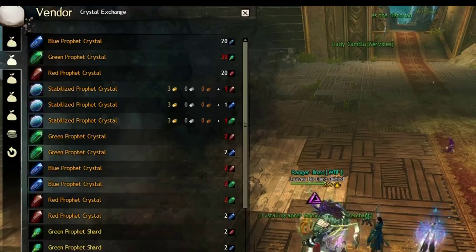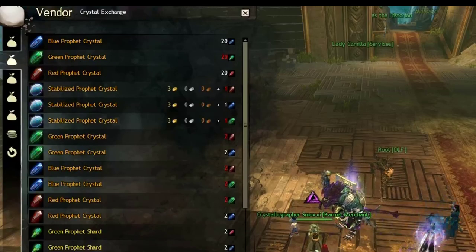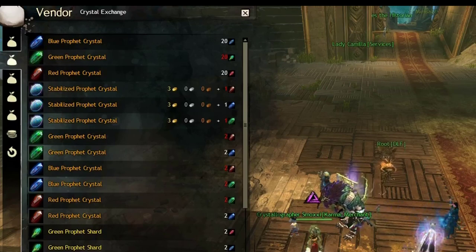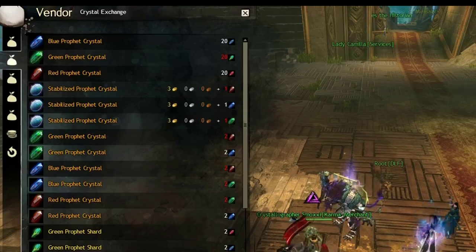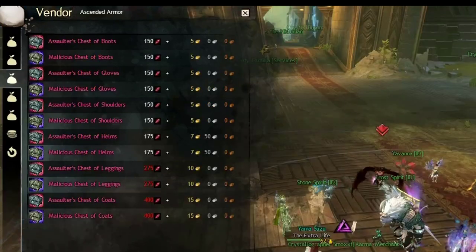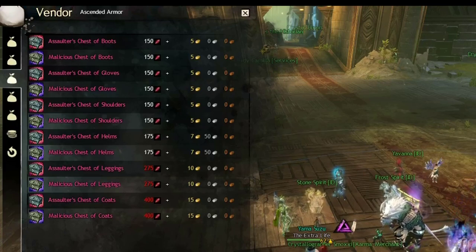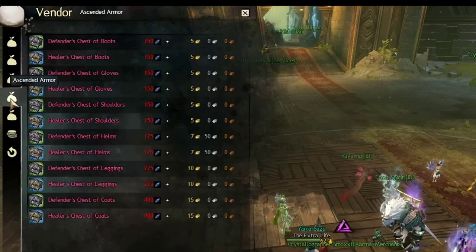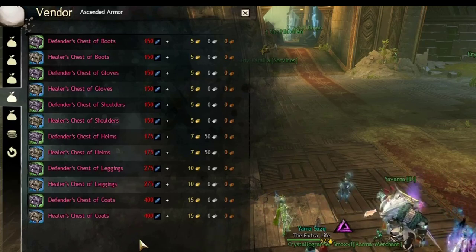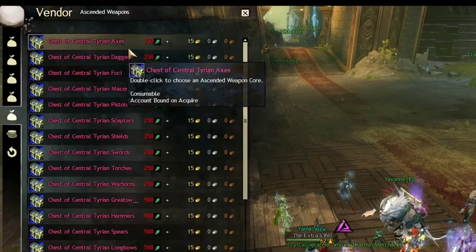Now let's talk about the different colors for charms and crystals. You will always see blue, green, and red. The important thing is you will only get one color per week — for example, if this week is green, you will always get green crystals and green charms as rewards. Next week might be blue, and the one after red. Red charge is used to buy ascended armor with offensive stats, such as Berserker or Marauder. Blue charge is used to buy ascended armor with defensive stats, such as Minstrel or Nomad.